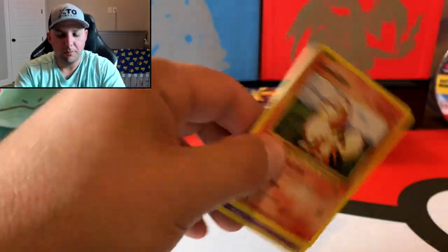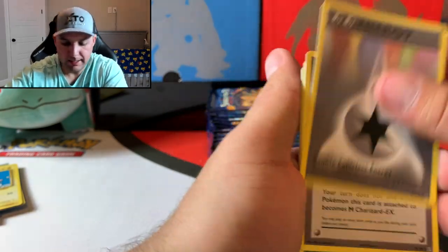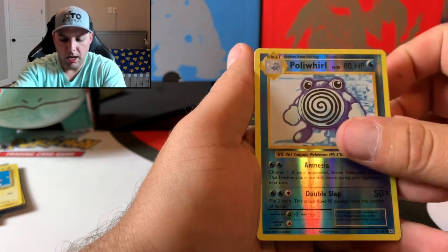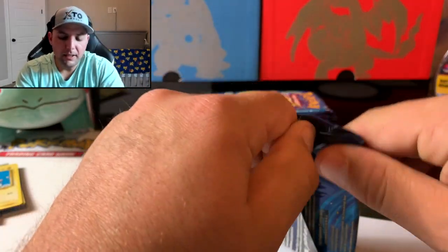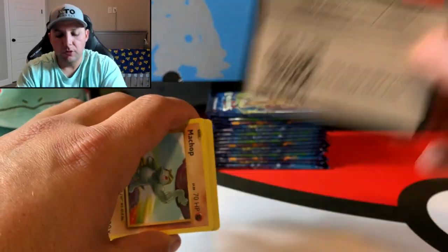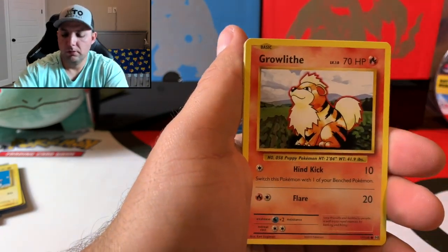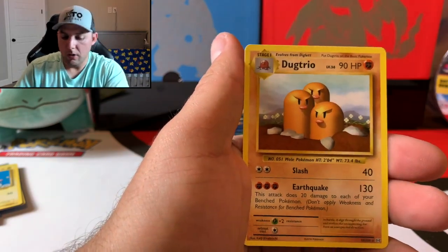Maybe there's a Charizard in here — that's what we're going for. Charizard is the name of the game right now. Next pack: Charizard Spirit Link, Kakuna, Ghastly, Charmander, Caterpie, Polywhirl reverse, and the rare is another Mewtwo. I still can't believe that card isn't holographic. Sword and Shield has the best balance of holographics with V and V-Max cards — they did a phenomenal job.